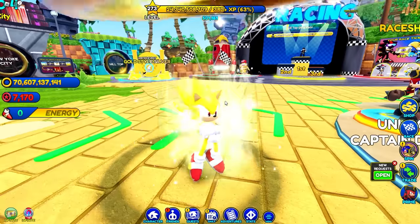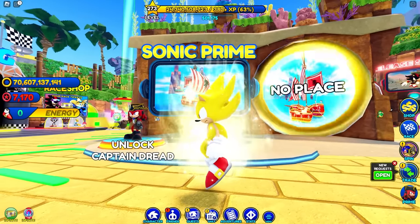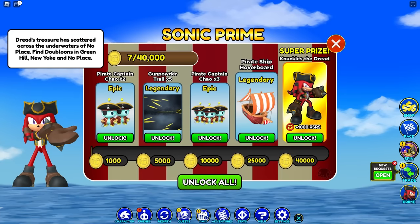A Sonic Prime event — this is so cool! It makes sense because Season 3 is out. Dread's treasure was scattered across the underwater areas of No Place. Find doubloons in Green Hill, New York, and No Place. If we collect 5,000 we unlock the Gunpowder Trail, and we get five of those. Then we unlock the Pirate Ship Hoverboard — we need that specifically. And of course we get Knuckles the Dread with 1,000 Red Star Rings.